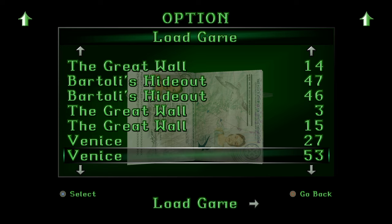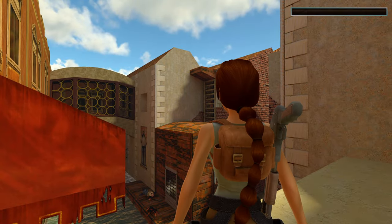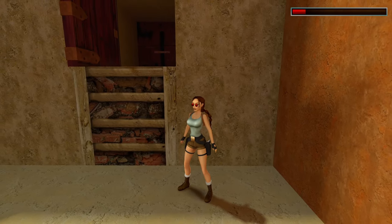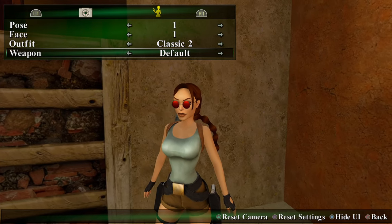I don't know what it is for PC, whatever the equivalent is. Load in, press X, then press L1 and R1 together and you should get the iconic sunglasses. Spin it around — and there we go, that's how you get the iconic sunglasses.